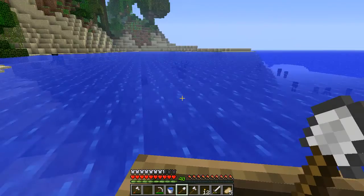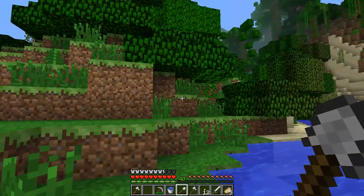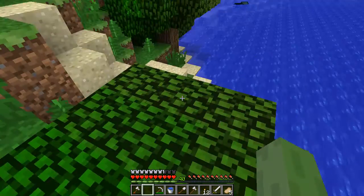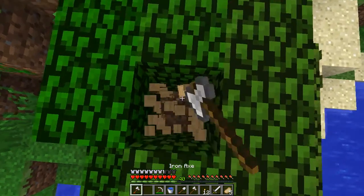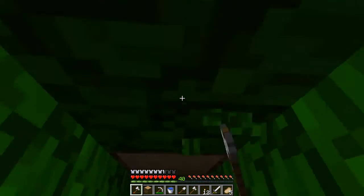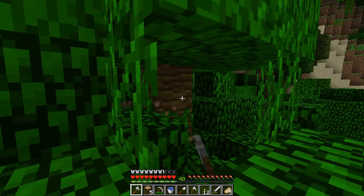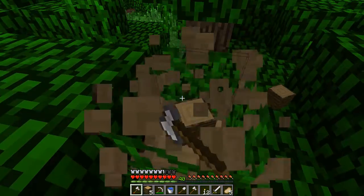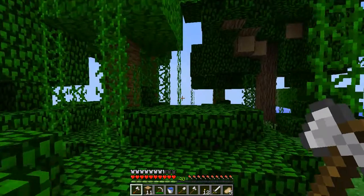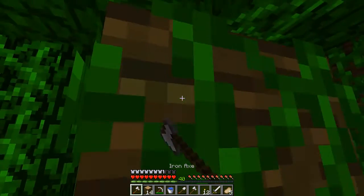I don't want to destroy the boat so I'll slow down a bit. We'll turn this way and jump out so we've got the boat and don't have to swim back. Let's clear out some of this area and get the jungle wood - try and collect a lot of this so we can get the saplings from it.